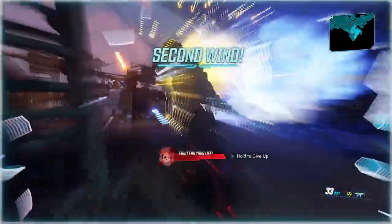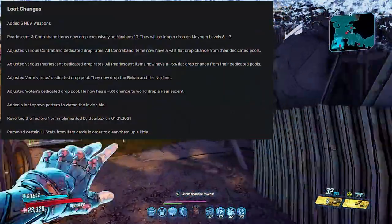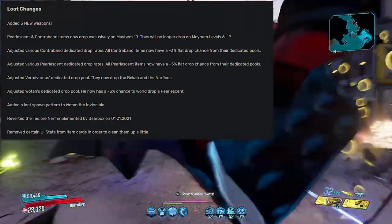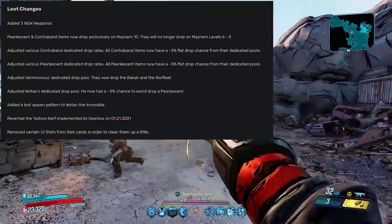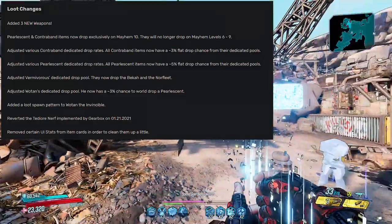Moving into the loot changes, there are quite a few here. First of all, added three new weapons. Next up, pearlescent and contraband items now drop exclusively on Mayhem 10 — they no longer drop on Mayhem levels 6 through 9. A pretty substantial change and a first for the Redux mod: you can only get pearls and contraband items on Mayhem 10.